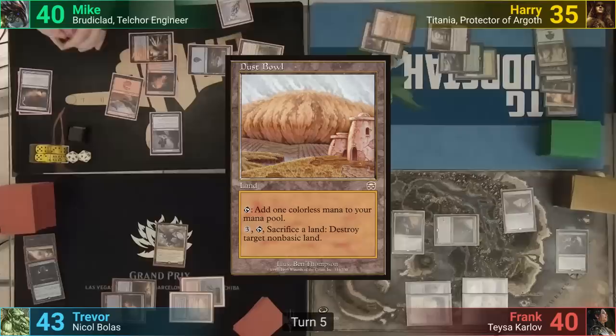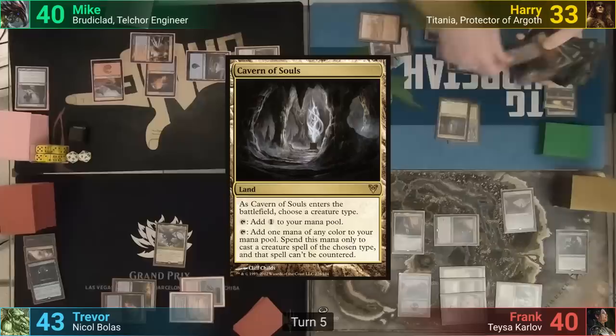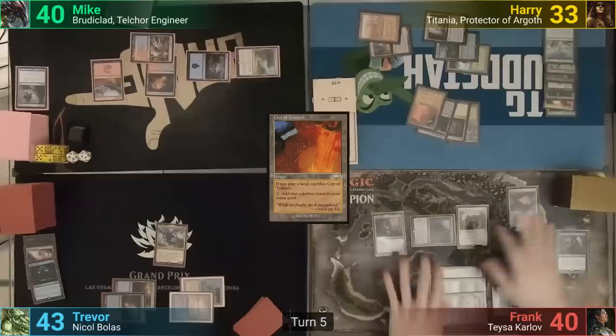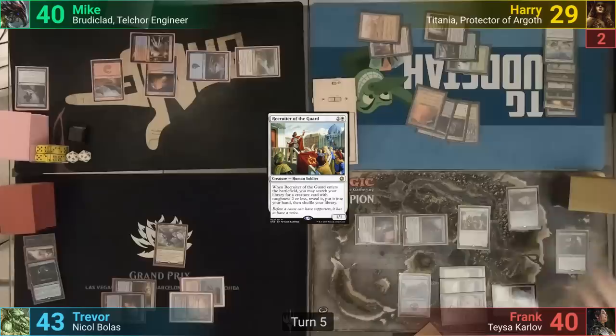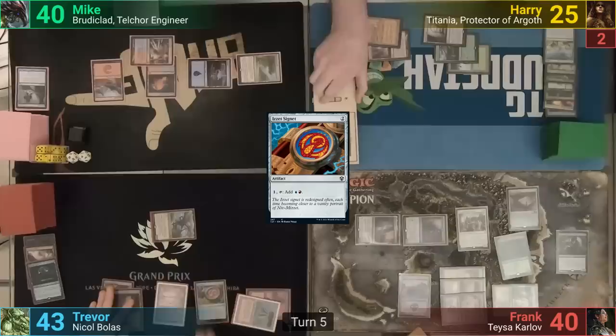Harry plays a Dust Bowl as his land for turn, taps out, taking two to cast Nylea's Intervention where X is four, and passes while searching. Frank plays a tapped Godless Shrine. Harry reveals the lands he found: Gaia's Cradle, Cavern of Souls, Command Beacon, and City of Traitors. Frank does some tutoring by casting Recruiter of the Guard and goes at Harry with Teysa and Ili. He reveals Grim Haruspex. Trevor plays a Mountain, casts an Izzet Signet, then goes at Harry with Nicol Bolas Ravager.